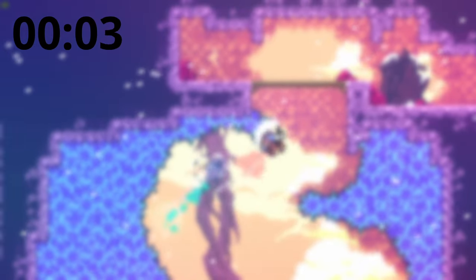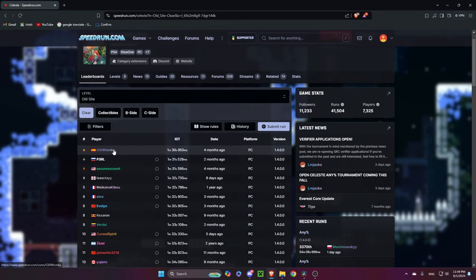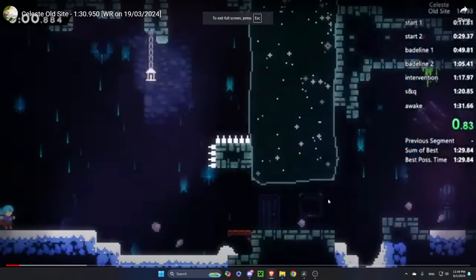And the timer started. The first thing I did was go to speedrun.com and watch other runners and how they do it. And, you remember how I told you Celeste has like 87 different techniques? Well, they use some pretty hard ones.